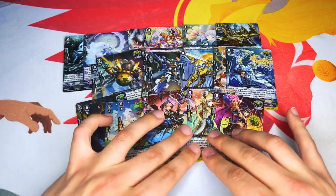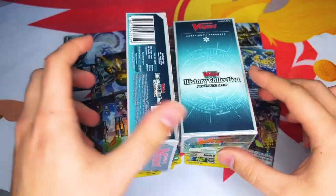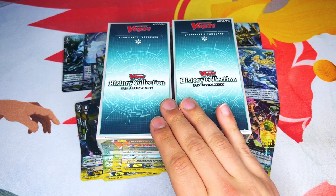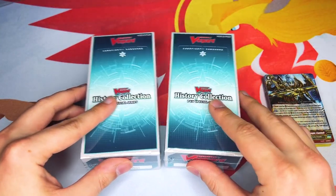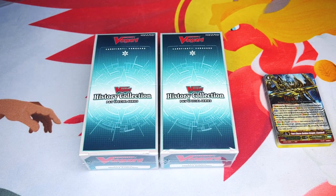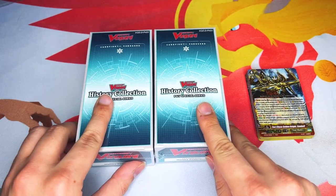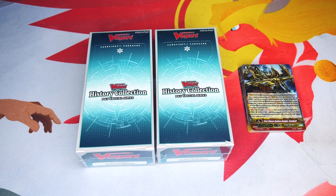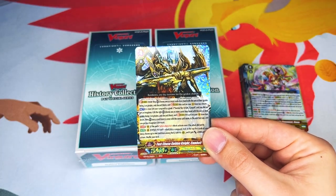Best of luck to all of you eagerly looking forward to building up your premium decks. As a reminder, we still have two extra History Collection boxes that will be given away to one lucky winner, so be sure to check the link in the description below. The goal is to get up to 200 likes. I have a feeling that Harmonix Messiah is somewhere in these boxes. Quick shout out to 50 Cards for sponsoring our videos — be sure to check them out for Vanguard singles, nation bundles, picking up booster boxes. There might still be some History Collection bundles if you want full playsets.